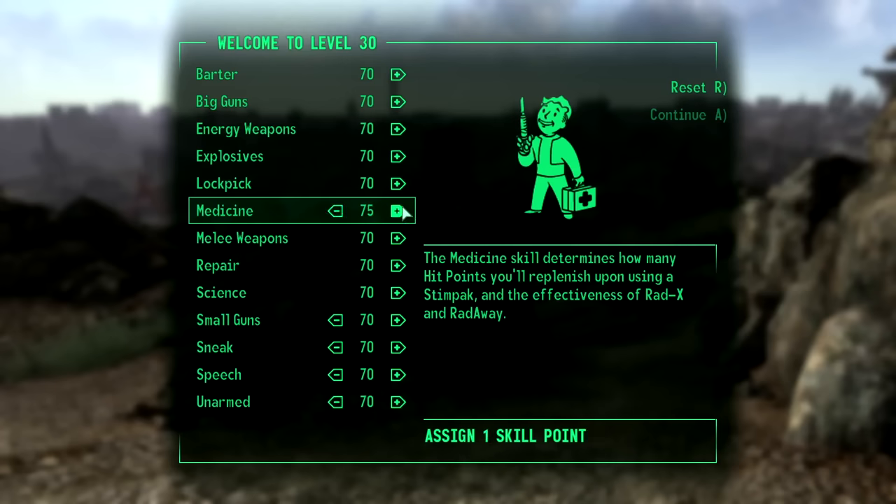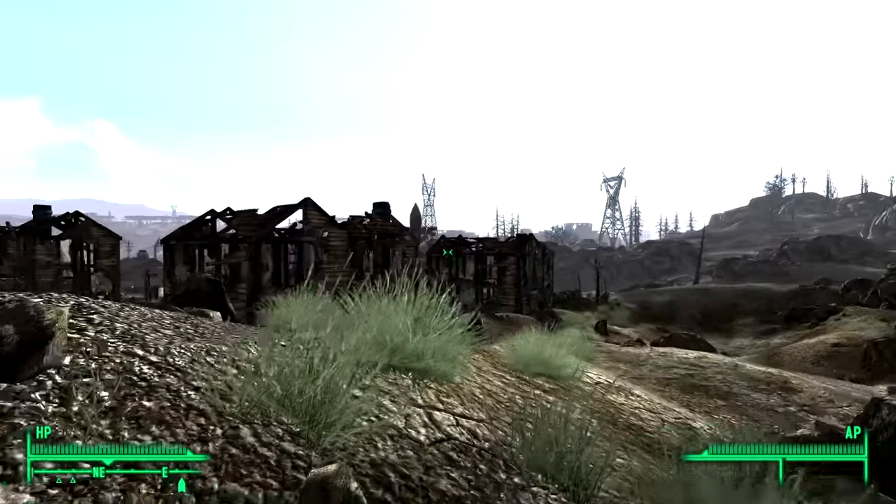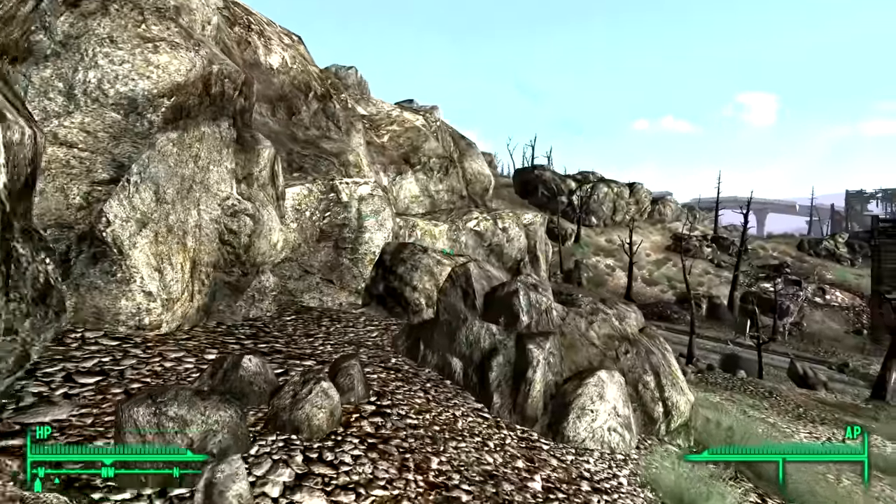With this perk, any time your health is below 20%, you erupt into a devastating nuclear explosion causing big damage to everyone and everything near you, including your armor and your limbs. With just about every skill at 70 and the power to channel a nuclear detonation inside me, I set off into the Capital Wasteland looking for people to annihilate.